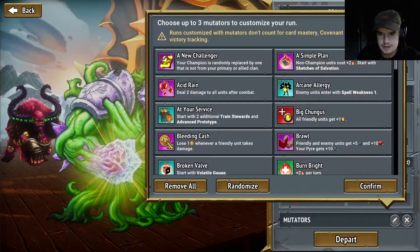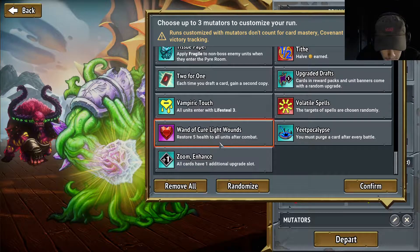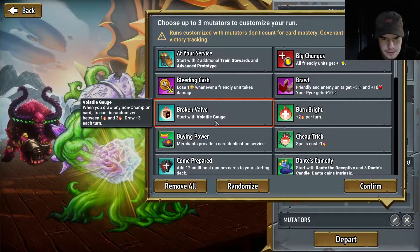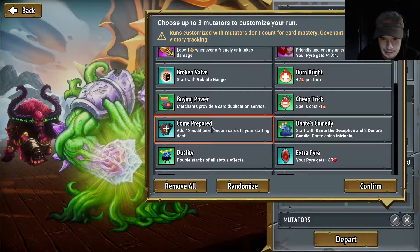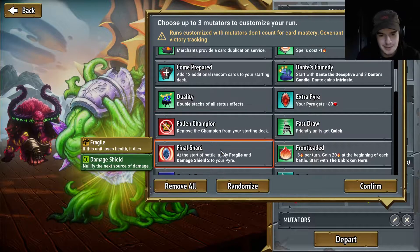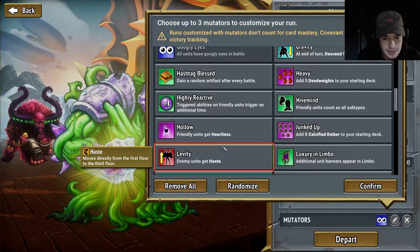What if we do one bad and one good? I could be fun — one bad, one good maybe. I think that's volatile gauge — merchants provide a card duplication service, that's kind of sick. Double stacks, add 12 additional random cards to your starting deck, that's nuts. Remove the champion from your starting deck. High fragile — all units have... well you have to equip that one. Friendly units get Heartless — cannot be healed. Wow.